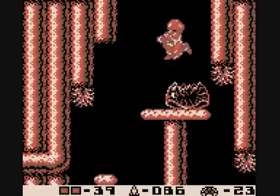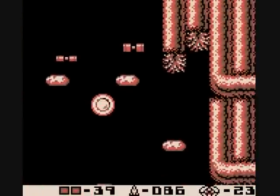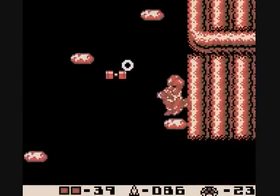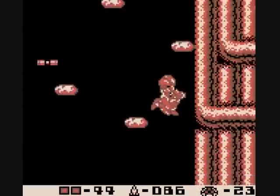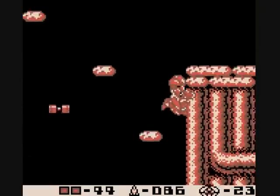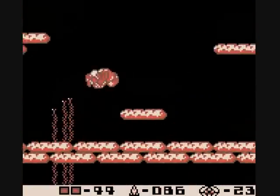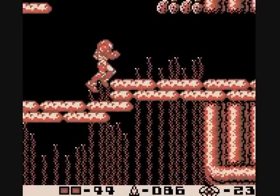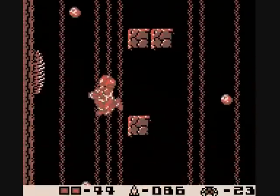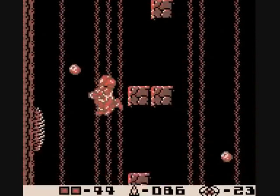So back down we go. We need to go over here now. Nothing in here — the earlier room can't trick you. The lower path is absolutely nothing. Nothing in this shaft either. We just need to get all the way down to the bottom.